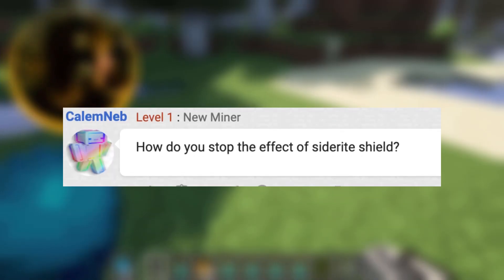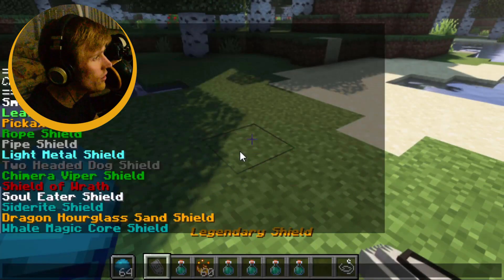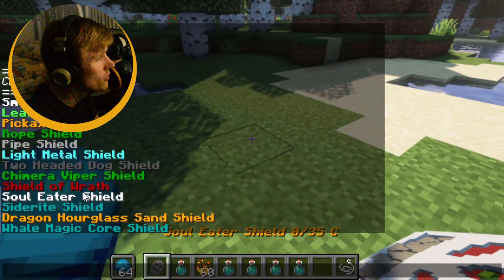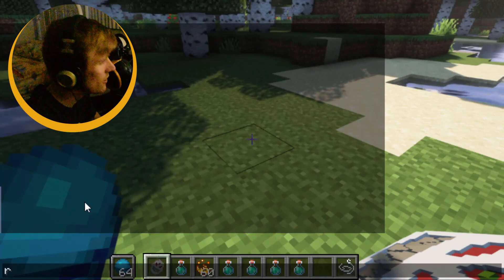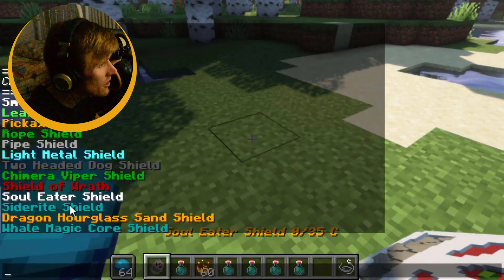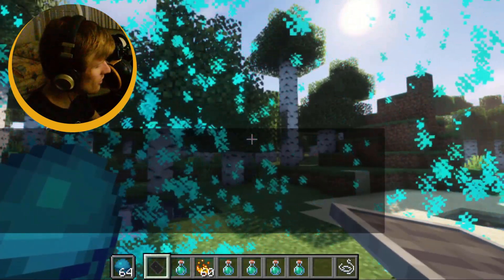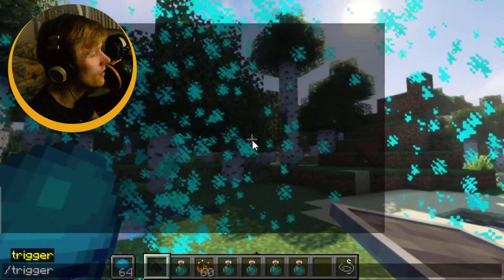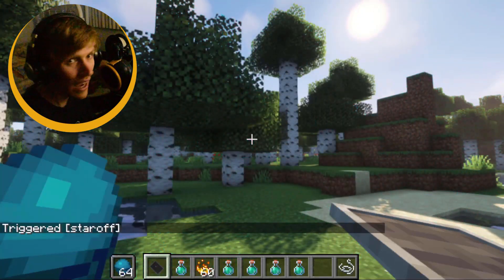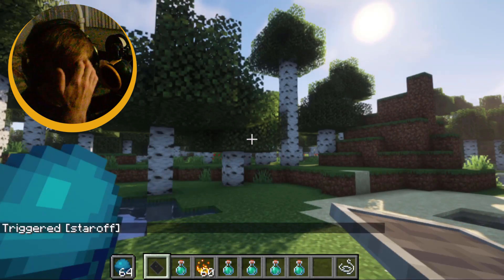How do you stop the effect of the Siderite shield, by Calum Neb? Let me show you a little trick. If I go to the Siderite and activate it — to deactivate the Siderite shield, you can use trigger star off. Pretty self-explanatory. I'd recommend reviewing your commands whenever you get them — they're in the trigger menu, very very handy. It's also written on the page.